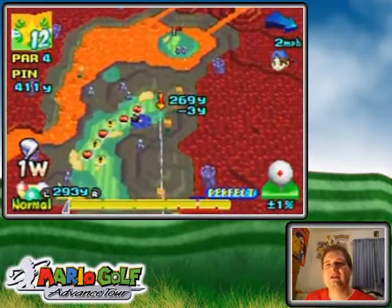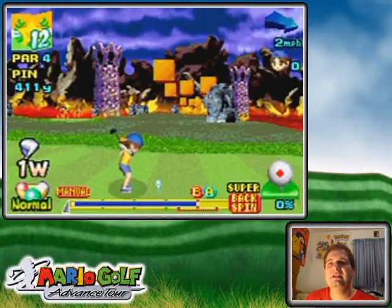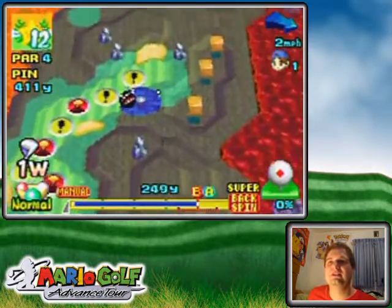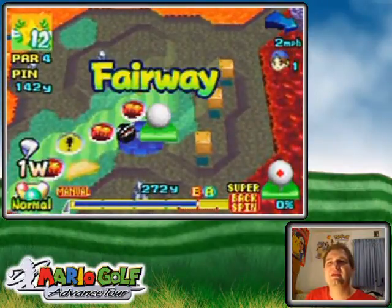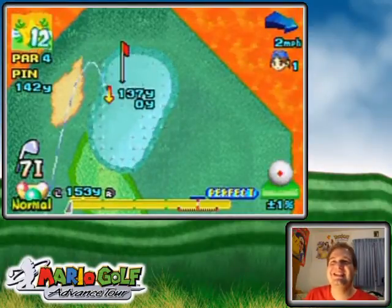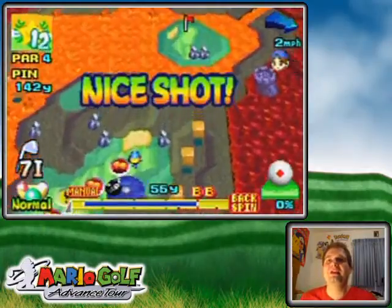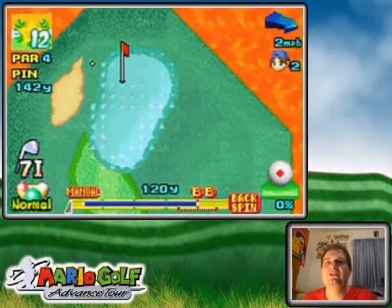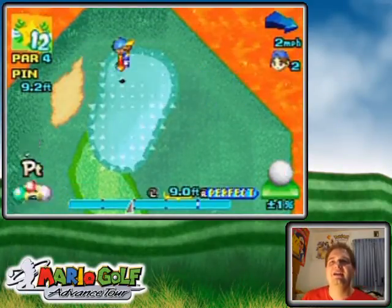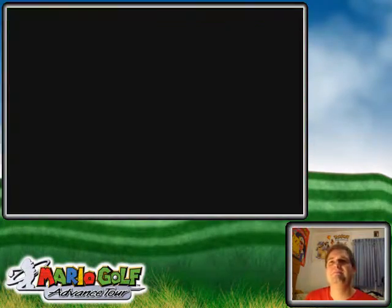Perfect sweet spot on auto swing — I don't think I should be using that here because I need to control the spin, and I can't do that with auto. So away it goes normally. I think the rough had more of an impact than my spin did, but details. Backspin, do your thing to keep it on that flat spot. Back, back, back. Yeah! Nice tap-in for a birdie — three points.